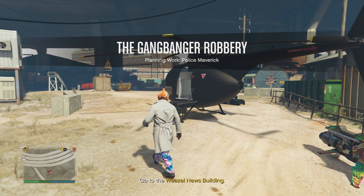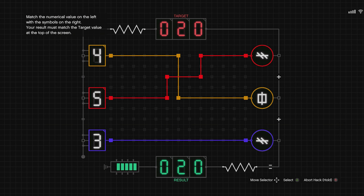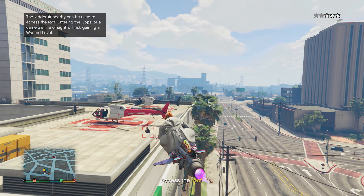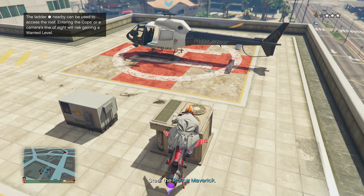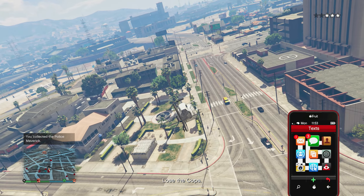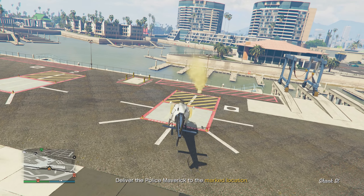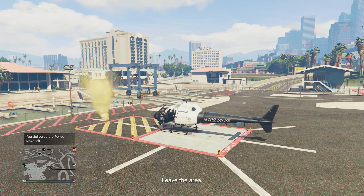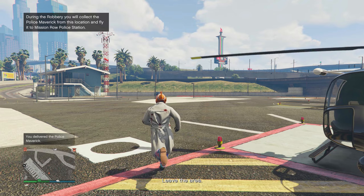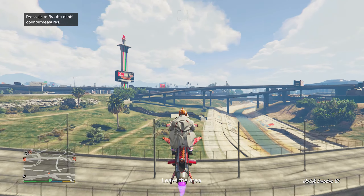The first planning work is the Police Maverick. Head to the Weasel News building and hack the signal box, then go to the Central Los Santos Medical Center where the helicopter is located. Access the roof via ladder or by flying on top, steal the police maverick, lose the cops, and deliver it to the marked helipad on the far west of the map. Once you've landed securely, leave the area to complete the mission.